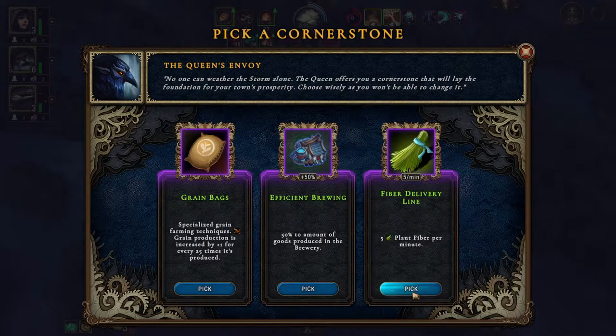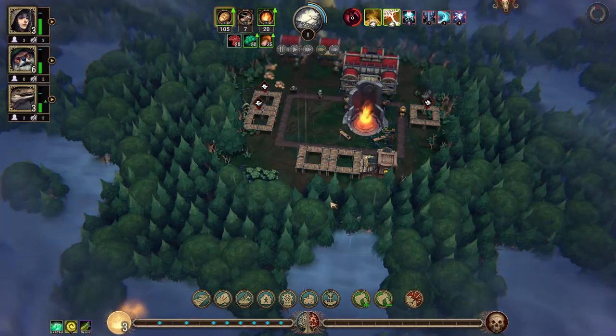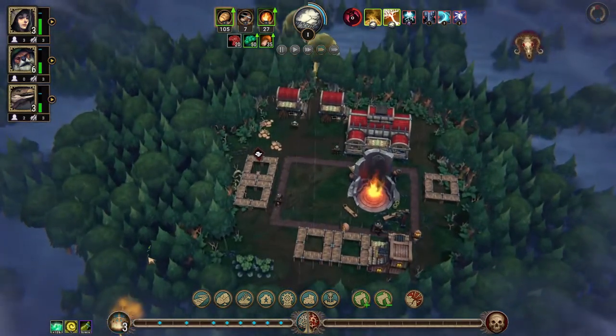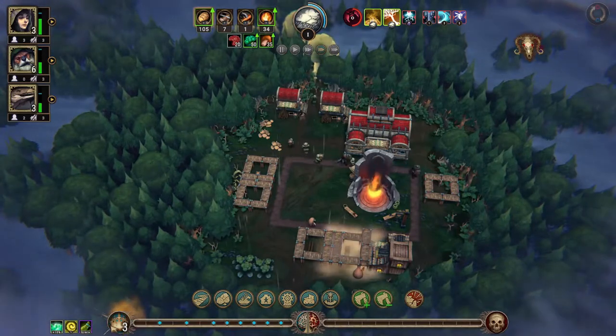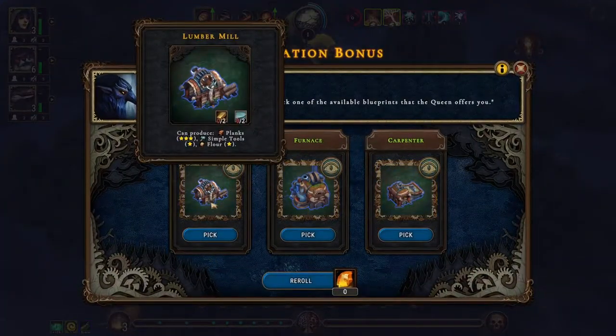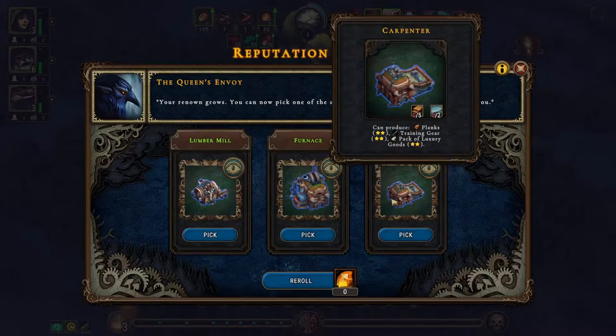Cornerstone — five plant fiber per minute, we're definitely taking that because that will give us what we need for clothes. Now the lumber mill, the furnace, or a carpenter?